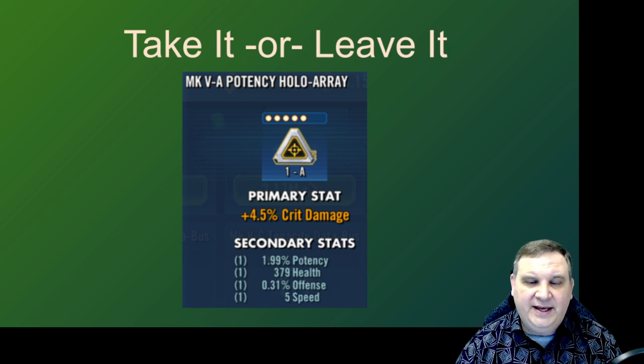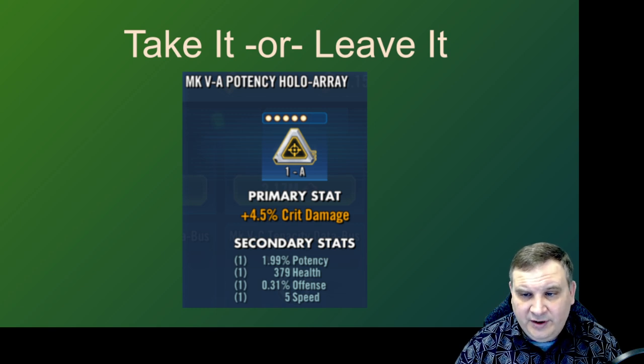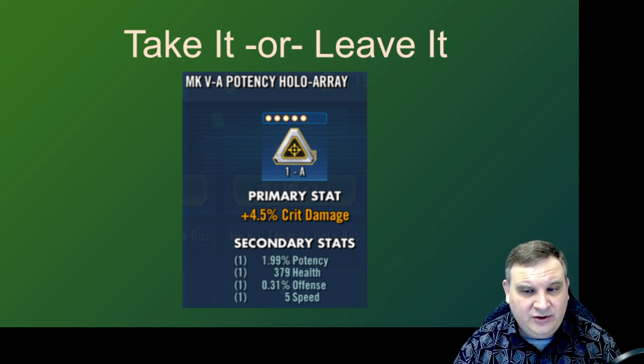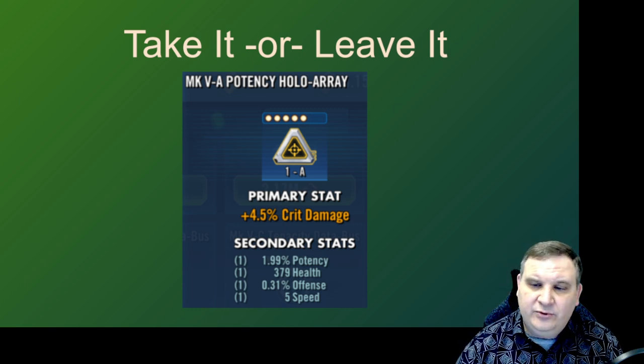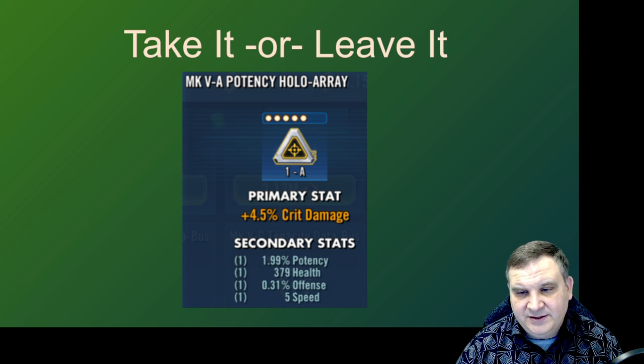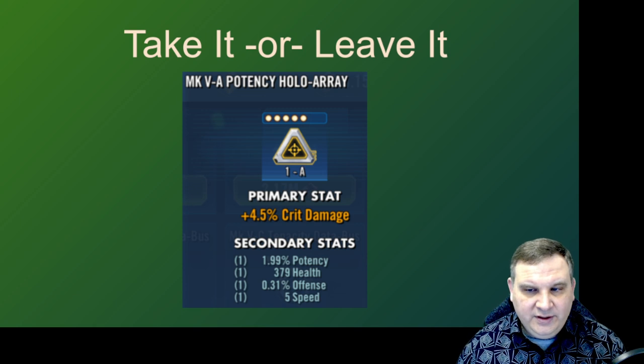This one we're going to take. This is a fantastic mod. Crit damage is one of the best stats you can get on a triangle. It has potency on a potency mod set, it has five speed, percent offense. The flat health isn't that exciting, but three out of four stats are good, the main stat is good, and it does have the matching stat of potency. So this is definitely one, if you have credits in the bank, that I would buy and see what happens.